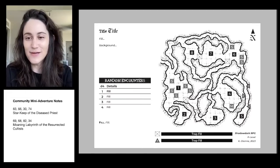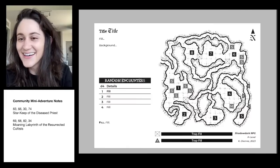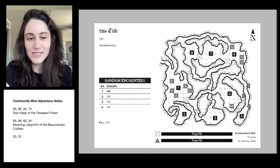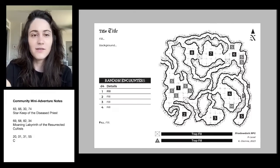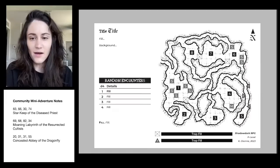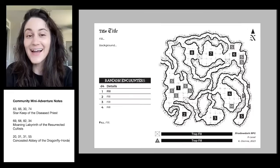Four more numbers — let's see it, chat. I'm immediately blocking 69. I see a 20 and a 31. 20 is 'Concealed' — that's kind of cool — and then 'Abbey,' and 31 is 'of the Dragonfly,' and 55 is 'Dragonfly Horde.' So our third concept is 'Concealed Abbey of the Dragonfly Horde.' You guys, I have a personal favorite here.